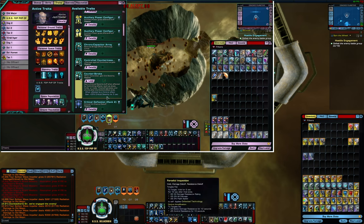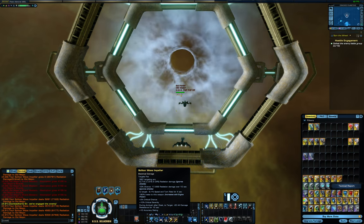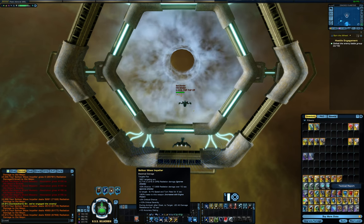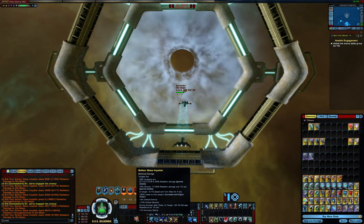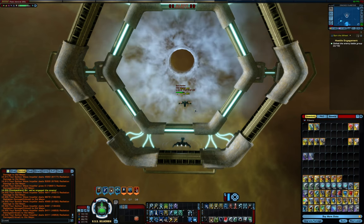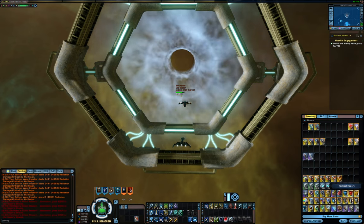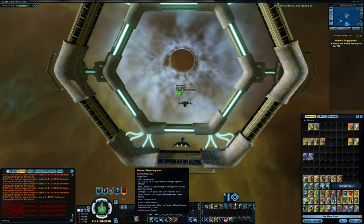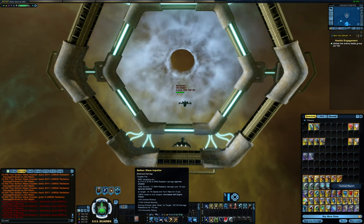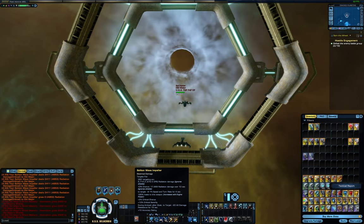However, if I use Forceful Inspection, which is a control, you'll see Counter Stroke pop up. So this is a really good weapon — a lot of damage, and that 10% chance to do radiation damage over time is pretty nice. The shield-penetrating ability is very good. And interestingly, the radiation damage over time that this applies does not get cleared by the DoT cleanse of Miracle Worker. My target ship has Miracle Worker as the primary spec, which supposedly clears damage over time effects once every 30 seconds, but for whatever reason does not work on the Soliton Impeller.